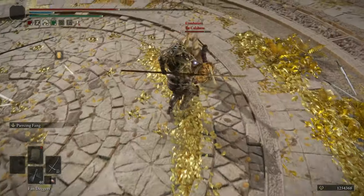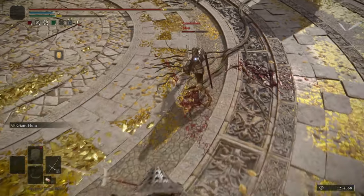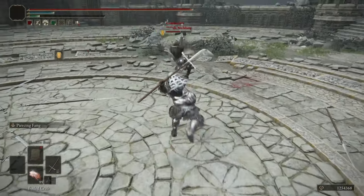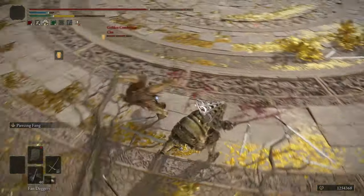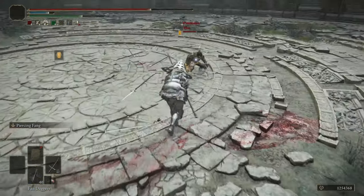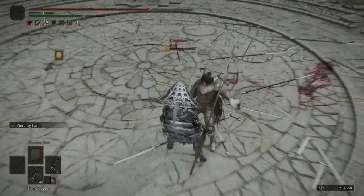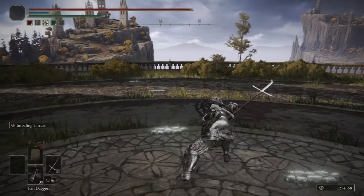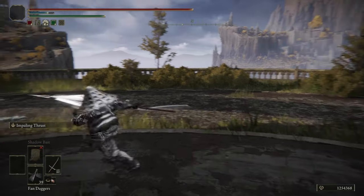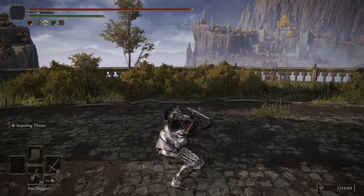Pierce and Fang — I'll come out and say it, I don't like it that much. Maybe I'm just not good with it, but I don't get hit often by it either. The range is great and it can track a full 180, but I find the move too telegraphed and slow to hit more experienced opponents unless they make a mistake. That leaves Impaling Thrust, and I have a lot to say — strap in, because I'm going to give you a comprehensive breakdown on how to unlock the true potential of one of the best ashes of war in the entire game.